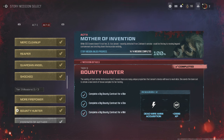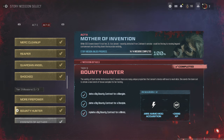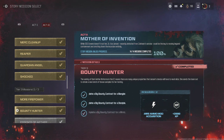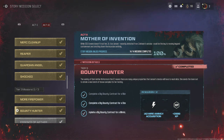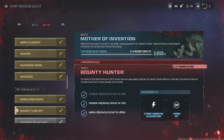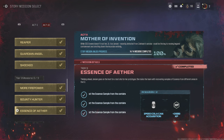Bounty Hunter requires you to complete a big bounty contract — the HVT contract for a Mimic, a Mangler, and a Disciple. The Mangler and Mimic can be found in zone one, but the Disciple only spawns in zone two or three. This is team-based, so anyone on the team will get credit when the mission is completed, and they reward a random perk as a drop.